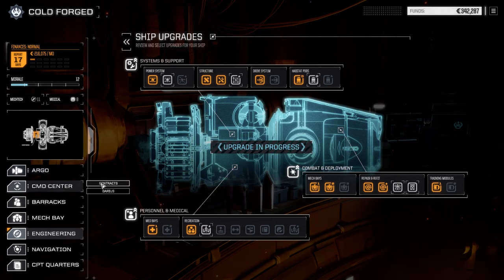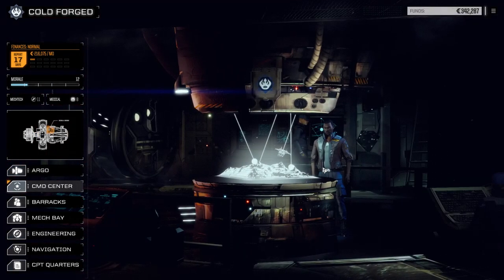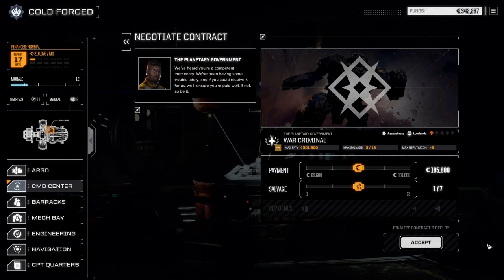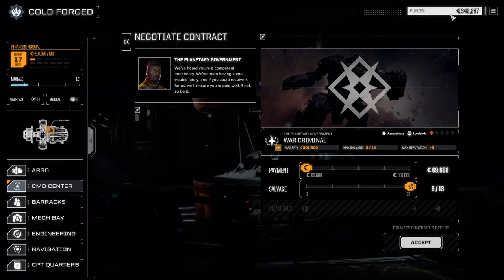Next we're going to the command center to take the War Criminal mission — an assassinate mission taking out the war criminal in service of the Commonwealth on this planet. We're going full salvage. We've got about half a month left before the end of the month and we're sitting okay cash-wise, so we're going to accept this.